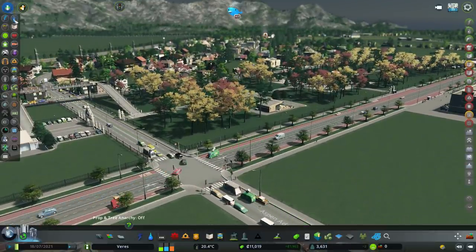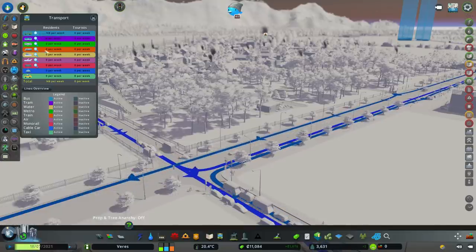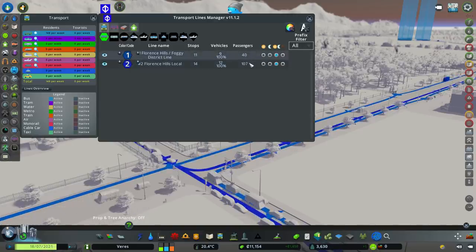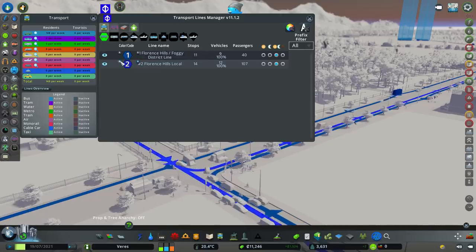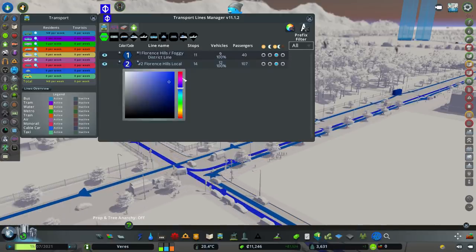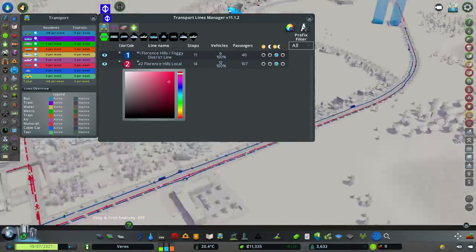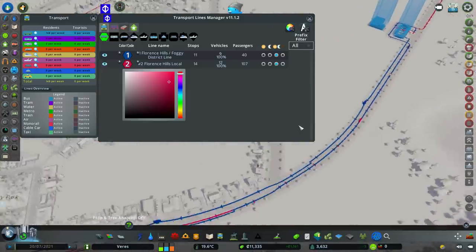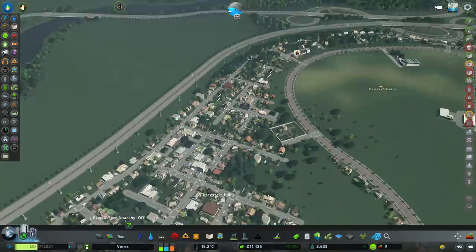How are people using our buses — are they enjoying them? Let's have a look at the list. So 40 passengers, 107 passengers — nice. Let's change the colour on this one just so we can see. The line being used the most is the one that goes where all the people are. Well, that makes sense, doesn't it?